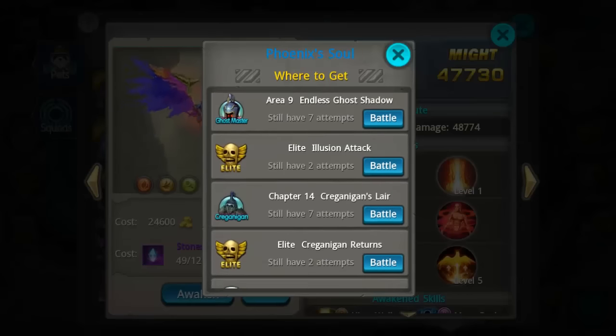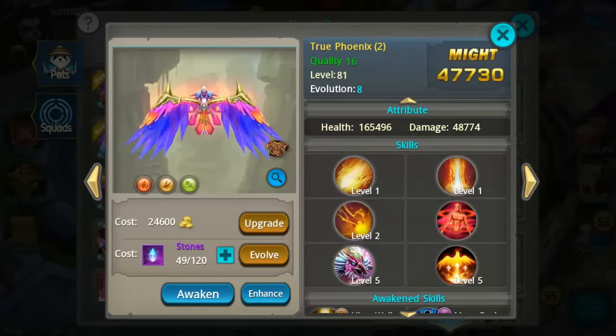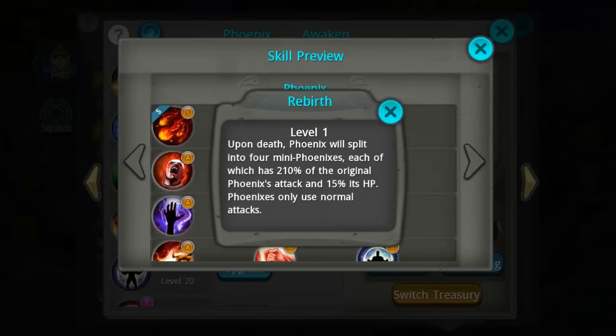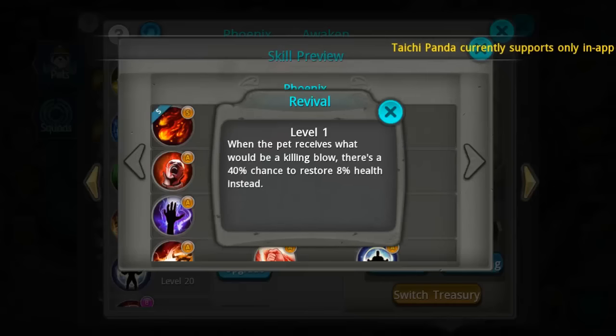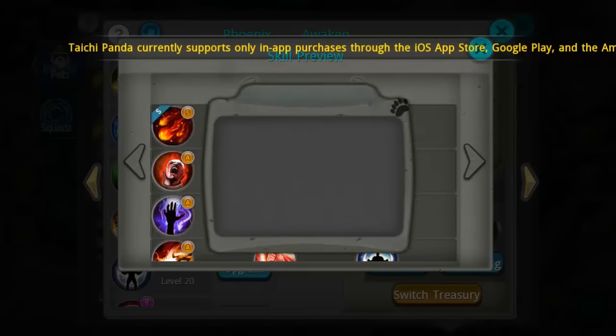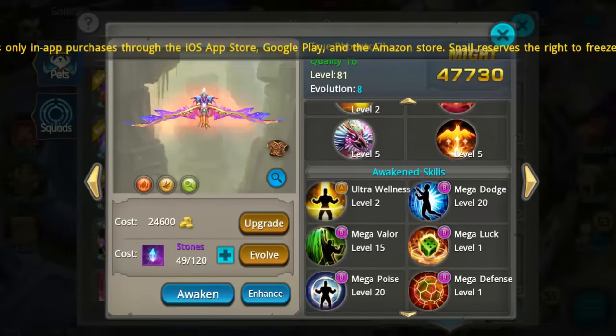I recommend running the elite instances as well — you can get at least four shards, and up to an extra ten shards from him every day if you do the elites. Looking at his awakening skills: upon death the Phoenix will split into four mini Phoenixes, each of which has 210% of the original Phoenix's attack, but they only have 15% HP — that is a crazy skill. Also, revival: when the pet reaches a killing blow there's a 40% chance to restore 8% health instead. Those two skills are another reason this is one of my most favorite pets.